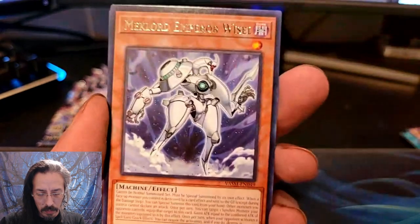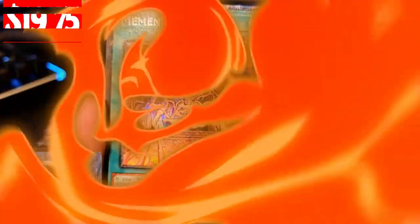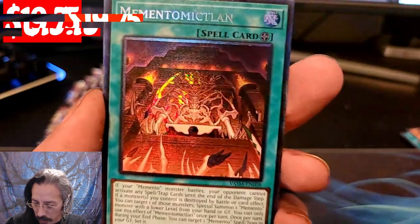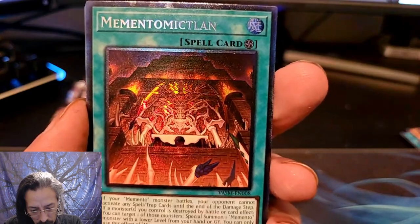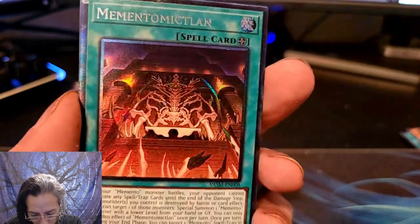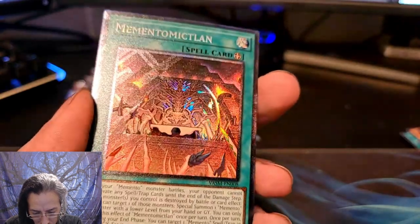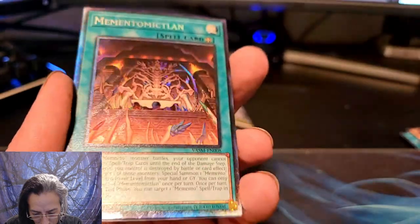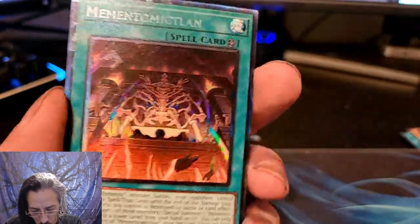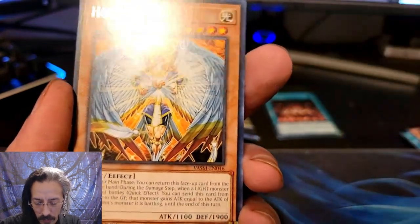We have Draco Berserker of the Tenue, Foolish Burial, Meklord Emperor Weisel, There Can Be Only One — and we did get a Collector Rare, ladies and gentlemen! Memento Mictlon! Look at that. The foiling on this one is absolutely stunning, the texture. Our first Collector Rare of the pull.